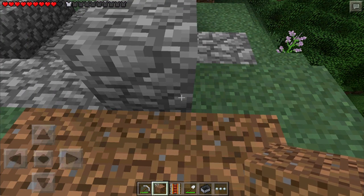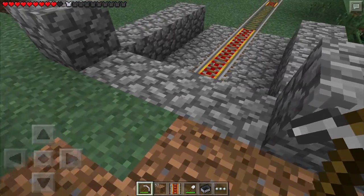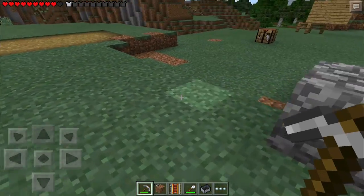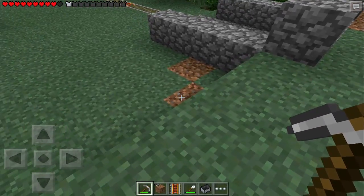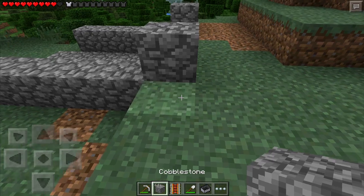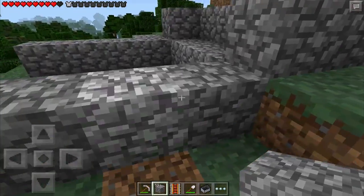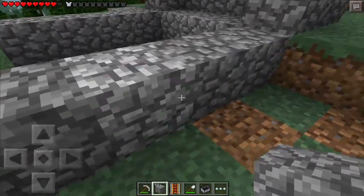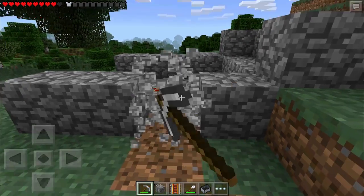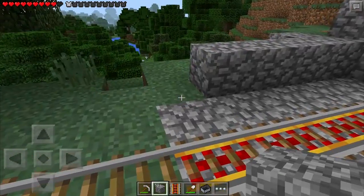I wish you could have more slots on Minecraft Pocket Edition's hotbar. I've got an Nvidia Shield here — that's what I'm using right now — and it feels like it's got so much screen space, but for some reason they can't add more blocks to the hotbar. I don't know if they're going to add more hotbar slots in a future update, but I really need that.